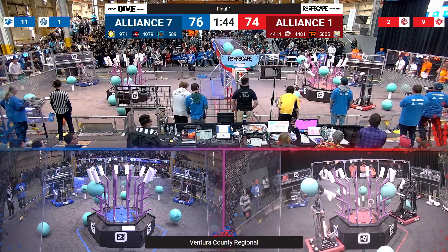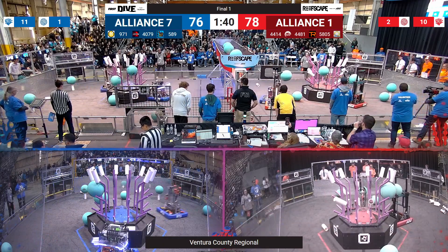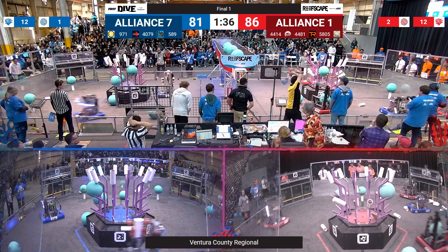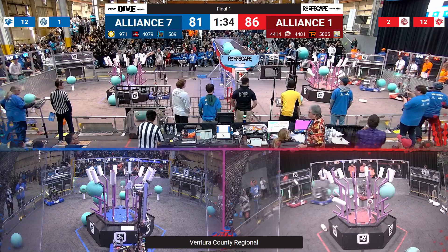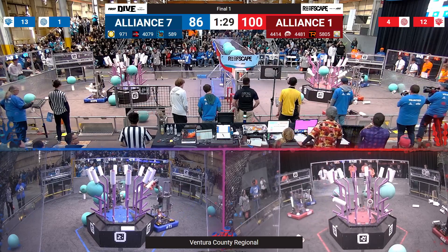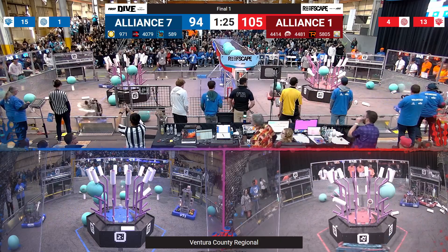Putting Coral up high and taking the lead back by 2 points. 4481 now getting ready to put some algae up into the net, facing some defense from 589. Red alliance now ahead by 5. 4481 looking to extend that, putting an algae up into the net — 96 to 286 — now 100 to 286 in favor of the red alliance.